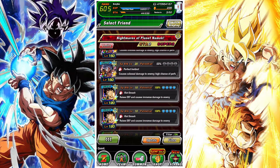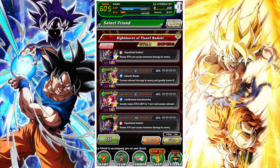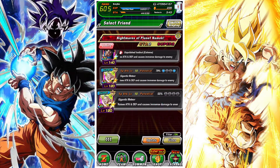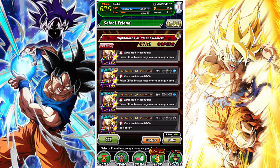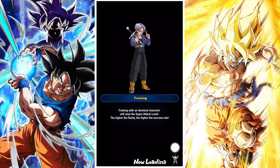We're gonna be using a friend Goku as the lead and then running our own super AGL transforming Goku as lead after his EZA. We're also using a free-to-play UI Goku as well, so a pretty decent team.